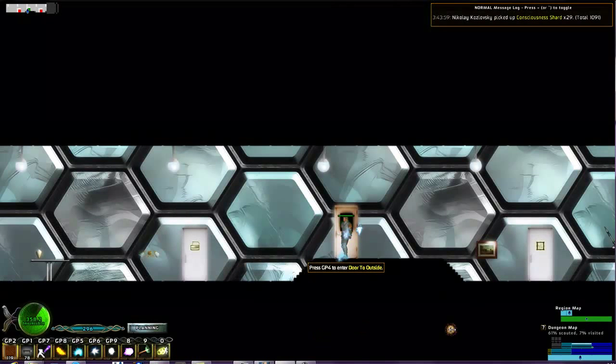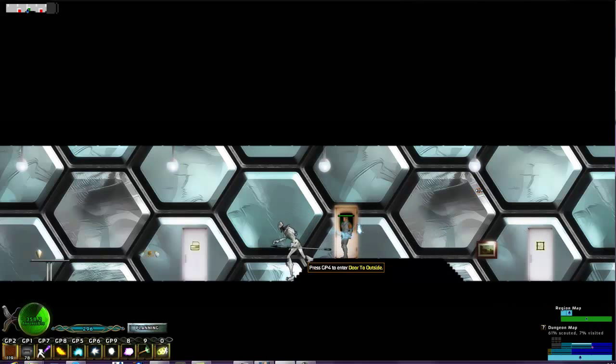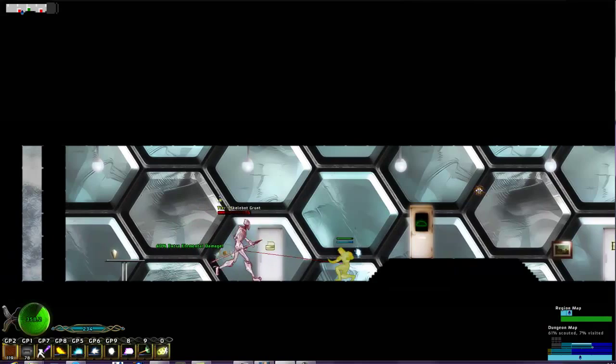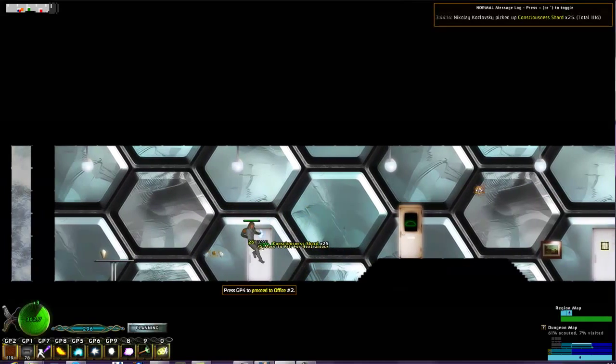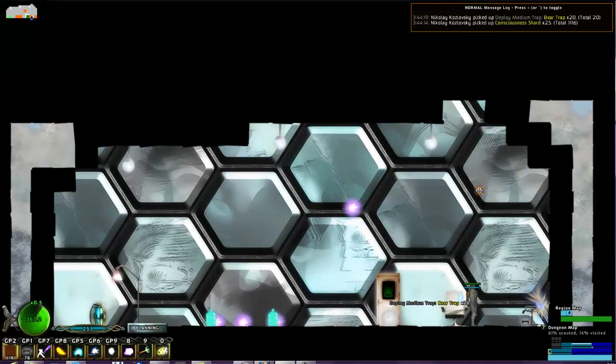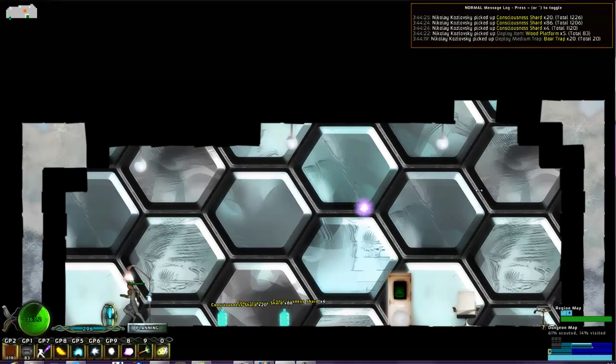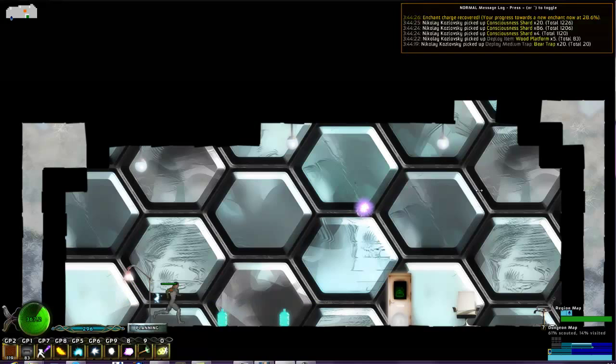I can see on the mini-map here there's a stash room that I can get to right from this room — that's a good start. Shoot this jerk. And this is the room I want. I got some bear traps — I don't need bear traps yet, but I am going to want them later.